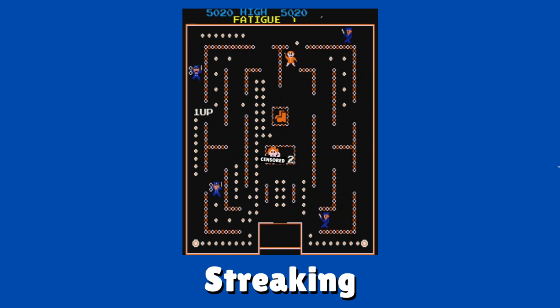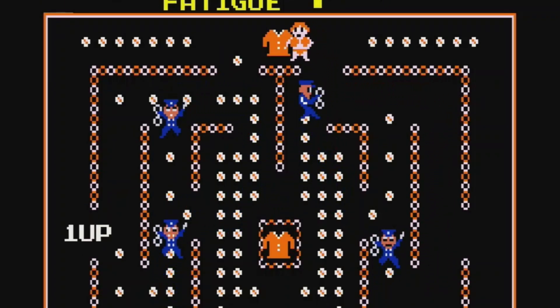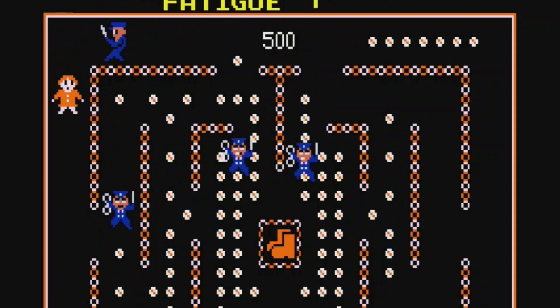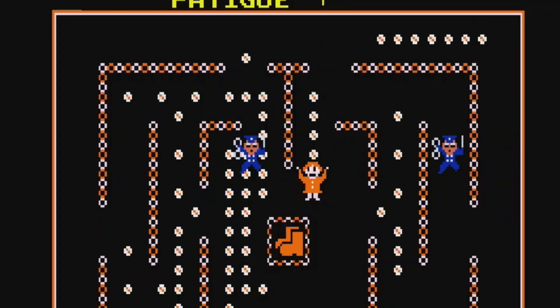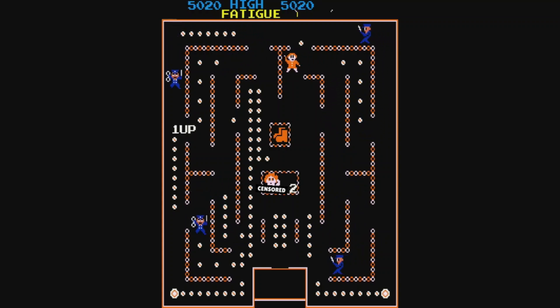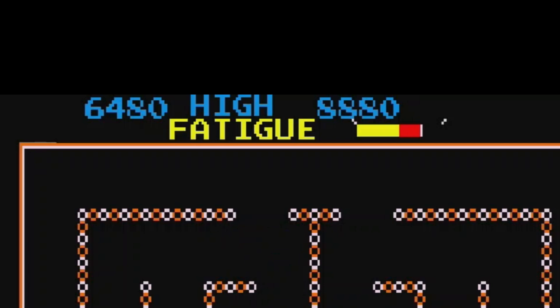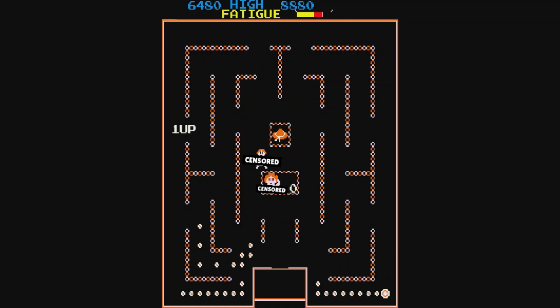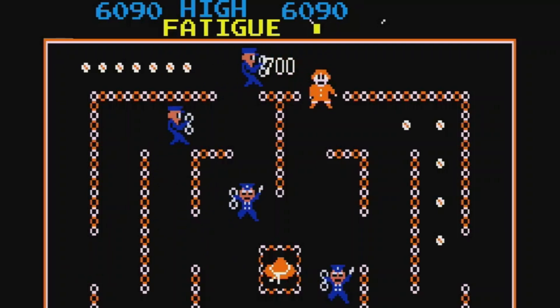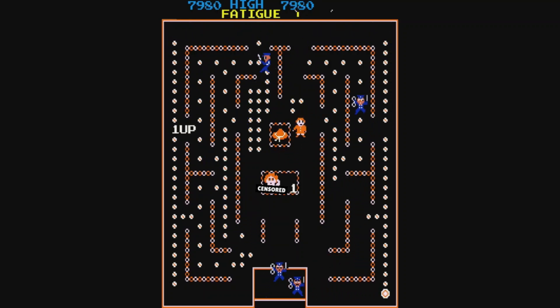Now we're gonna check out the game Streaking. You play as a woman that starts off naked, and you periodically collect articles of clothing. The cops are chasing you, presumably for indecent exposure. The game is obviously really strange — the woman is drawn very poorly, her arms flail up and down, and she doesn't walk normally. But nudity aside, this is actually a super advanced bootleg with many modifications done to the original source code. The power pellets no longer make the enemies vulnerable; instead they transport you to the opposite side of the stage. You also have a fatigue meter that gradually increases — if the meter gets too high, you automatically lose a life, so basically there's a time limit. When you collect the shoes, the game will suddenly increase in speed. I'm actually surprised at how well done this game is. They actually modified the source code and added custom features like the fatigue meter and the power pellets that transport you. This is actually one of the best Pac-Man bootlegs I've seen.